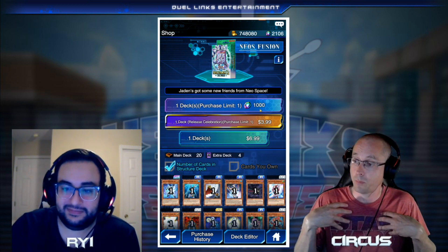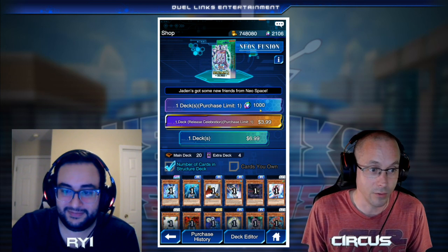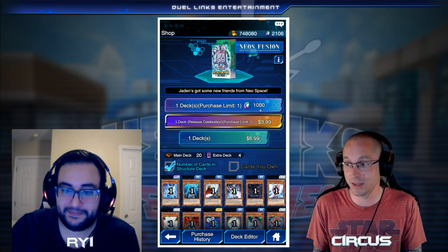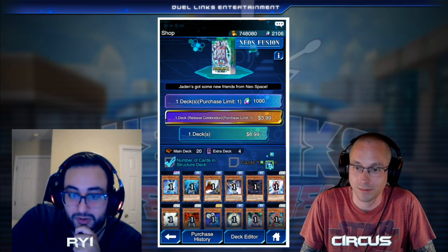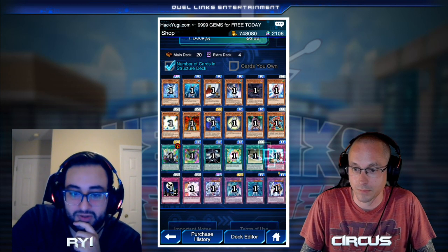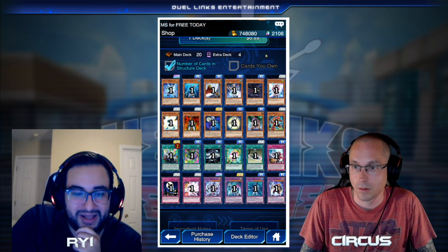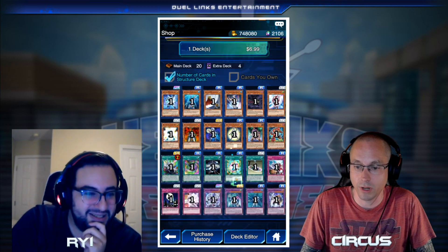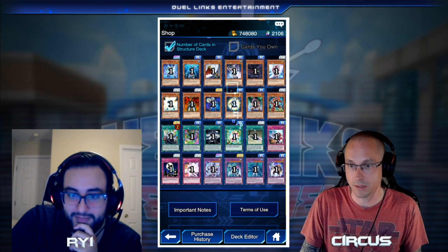A thousand gems is a lot to grind. To buy two of these outright is about twenty dollars — I can make that at work in less time than it takes to grind a thousand gems. So spending the twenty bucks is a time saver. Structure decks are super worth it when you use real money — that's their advantage. But for free to play, this probably isn't the way. You don't want to play it with only one Neos Fusion and one Elemental Hero Brave Neos. You want it at two if at all possible.